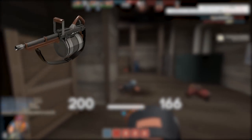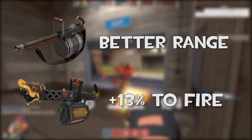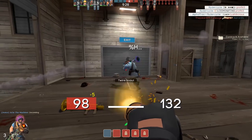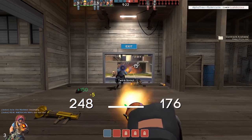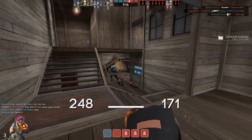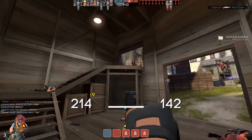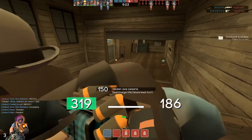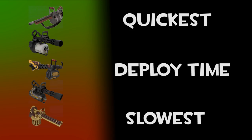It is important to note that the Tomislav is more likely to land shots than any other minigun at range, and the Huo-Long Heater does roughly 13% more damage than the stock if the enemy is on fire. DPS isn't the only thing to take into account — readiness is also very important. Whoever has the quicker draw is more likely to output more damage and win the fight. The prime example: if a Natasha Heavy — the lowest damaging minigun — caught a Brass Beast off guard, they would likely win because of the insane deploy time it takes for the Brass Beast to start firing. Here is a list from quickest to slowest deploy time: the Tomislav, Stock, Huo-Long Heater, Natasha, and Brass Beast.